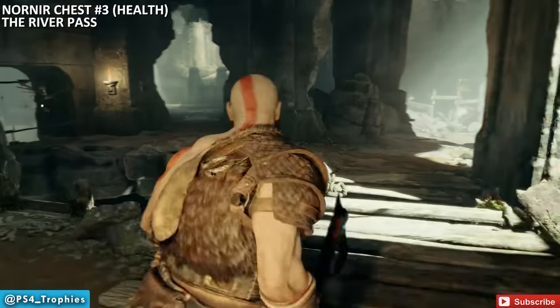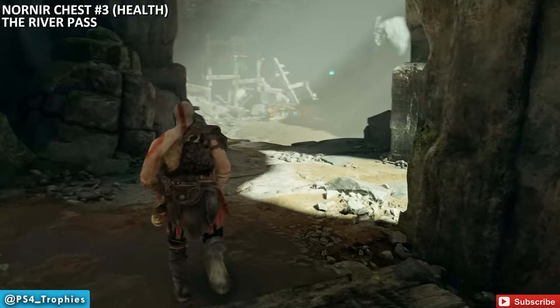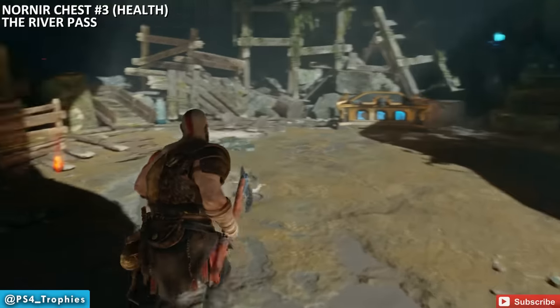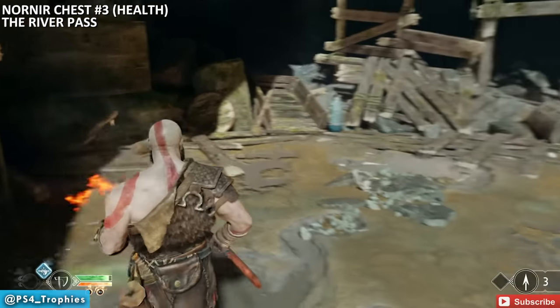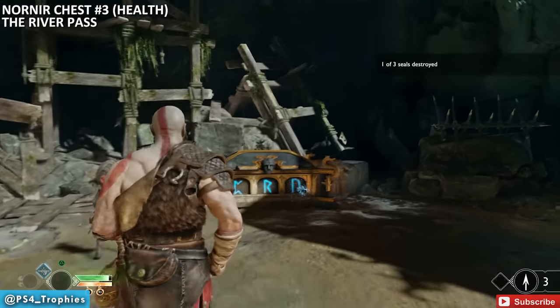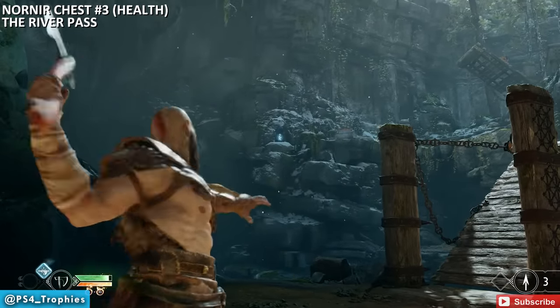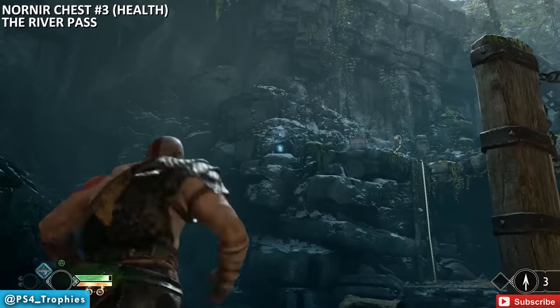Next one is up in the River Pass on the story path. If you go left there's a shrine, but go right for the story path where you'll also run into a Nornir chest. This one features another apple. Find the three magical runes — one is right behind the chest, and the other two are way off in the distance.